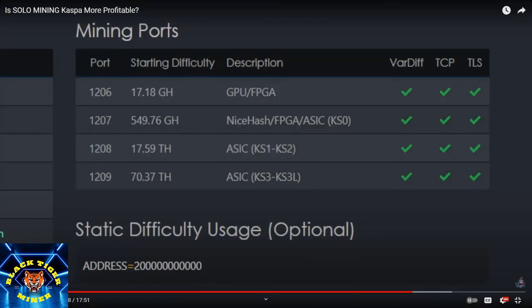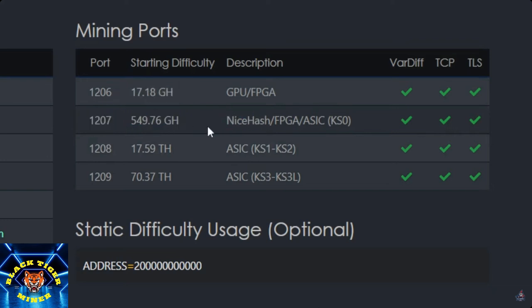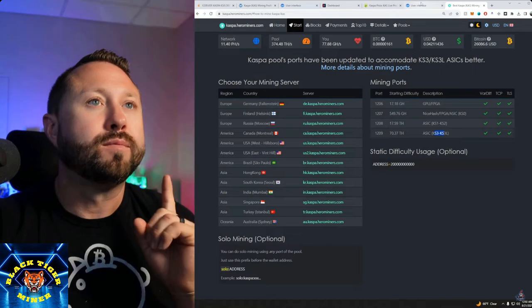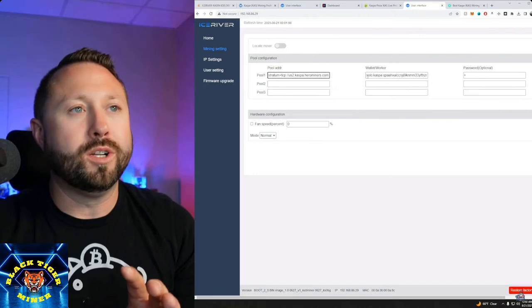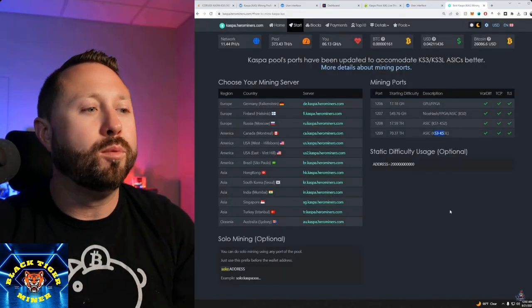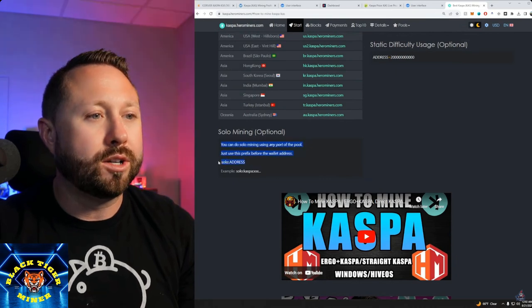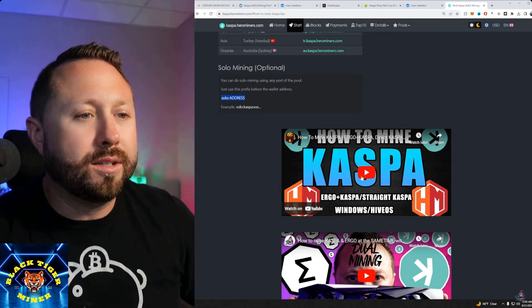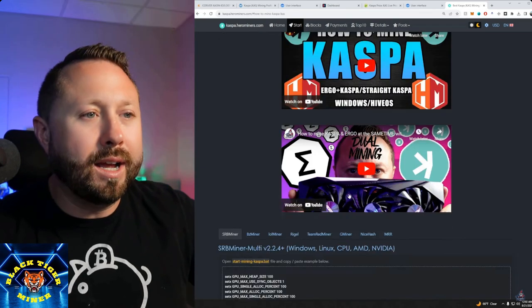You can see it right here — 1207 is for NiceHash, FPGAs, or the KS0s. If you're running the KS1, KS2, KS3, or KS3L, you're on a totally different playing field and want to use port 1208 or 1209. For the worker information, you put 'solo:' then your KASPA wallet address, then a dot and your worker name. All that information is right there on Hero Miners — scroll down to solo mining and it provides the format. There's also a video guide from Rabid Mining available there.